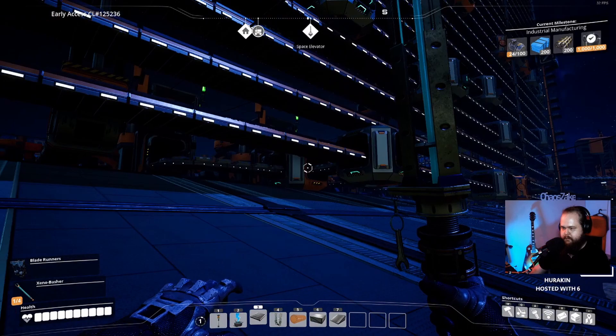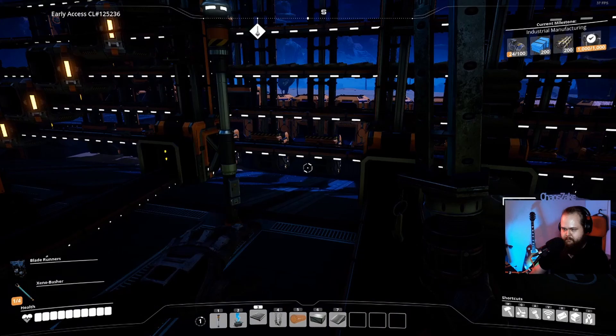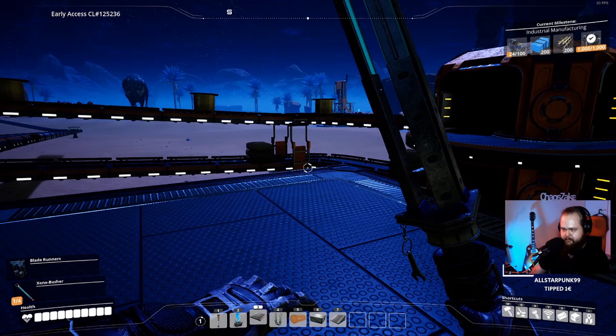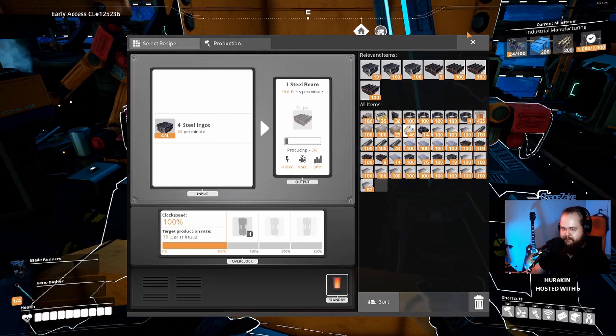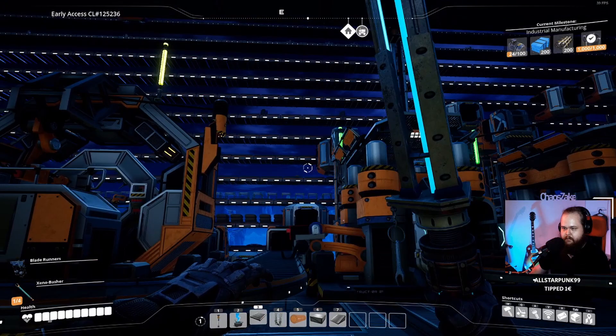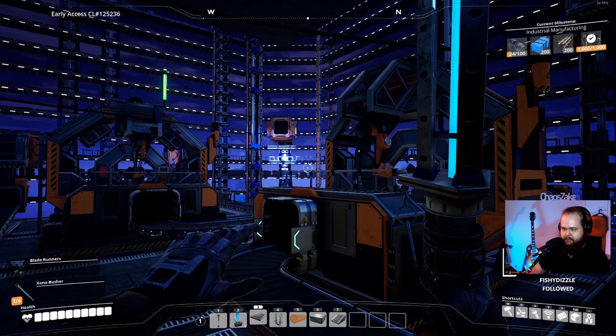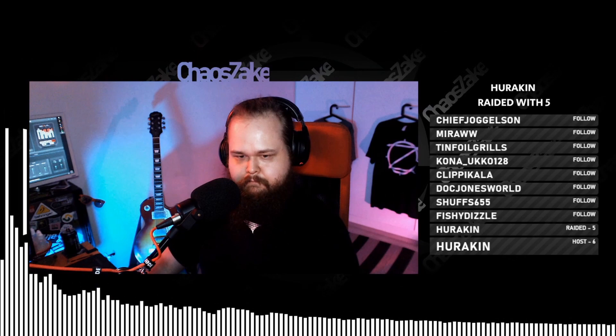Yeah that would make sense. Let's take a quick round through the factory and see how fast we should be using the steel. If we're not using it fast enough then we should be getting some of the steel here. 240, 300 - so this is already higher than we're actually producing steel: 360. Let's check the belt - that's the steel belt, yeah it is. So we are requiring steel faster than we're actually producing - we should be in shortage of steel.